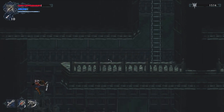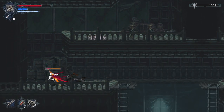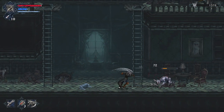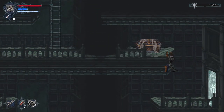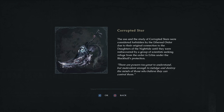This is a little different from my first playthrough approach — I think I've only truly done one complete playthrough. Here's a Slum Hound — bait the attack, roll behind, spam like crazy. We have another illuminated door and a new spell: the Corrupted Star. 'The use and study of corrupted stars were considered forbidden by the Ethereal Order due to their original connection to the daughters of the Night Tide, until they were rediscovered by a group of scientists seeking refuge.' I don't really like this spell since the projectiles fly randomly, but it's interesting lore.